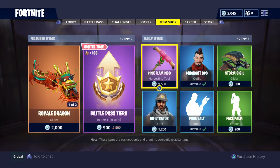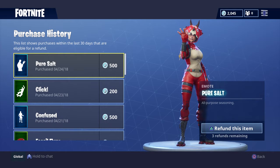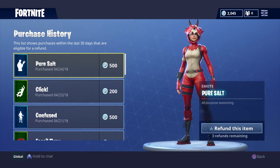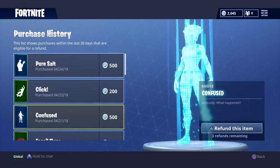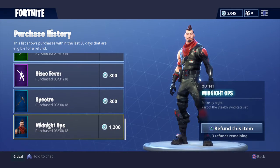On the right corner you can see it. You press triangle on PS4 and it shows you everything you've purchased in the last 30 days. You only have 3 refunds, and I don't know if it's for only this season or if it's for the whole time you're playing Battle Royale, but you can see all the stuff I've bought in the past 30 days.